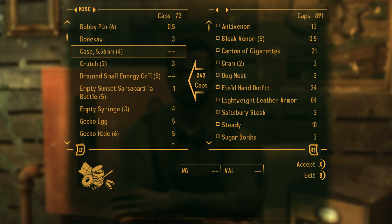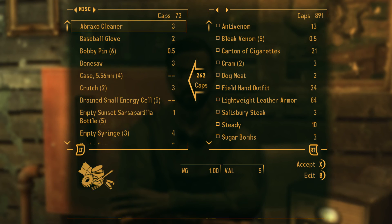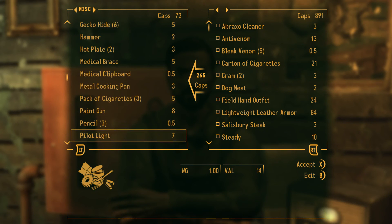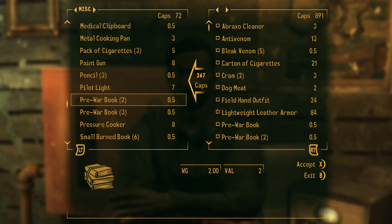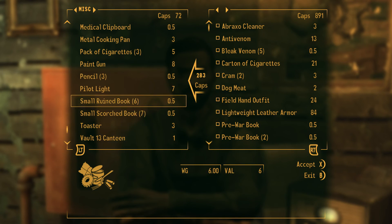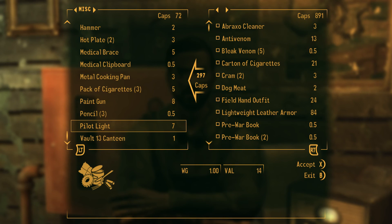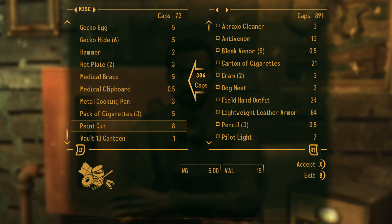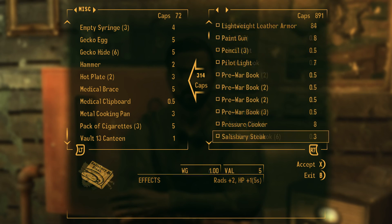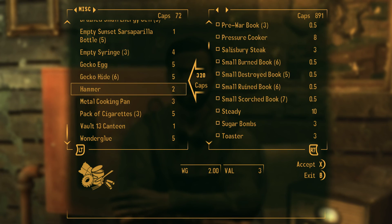Wait, are you selling the crafting materials too, like the crutch? Well, I'll sell the Braxo cleaner — I usually try to keep stuff until we get a place to store things, but you might as well sell miscellaneous items since some weigh quite a bit. The crutch weighs four pounds — I have two, we don't really need them right now. Any wrench, duct tape, or wonder glue I keep though, because those make weapon repair kits, which is mainly what I craft — they help so much with repairing good weapons.